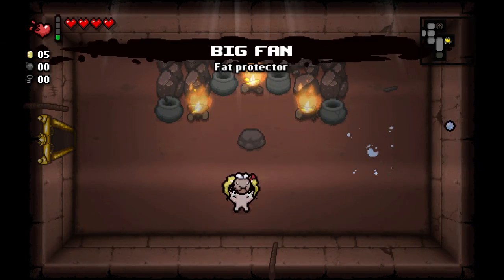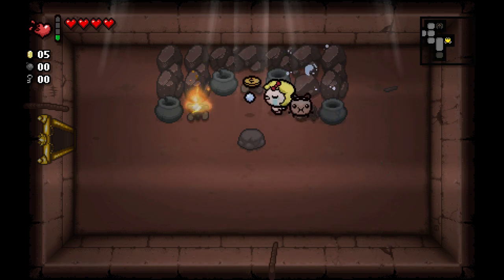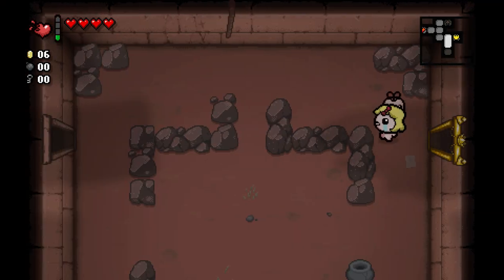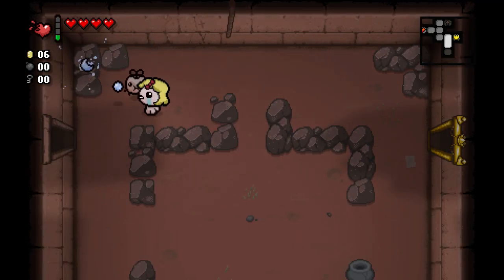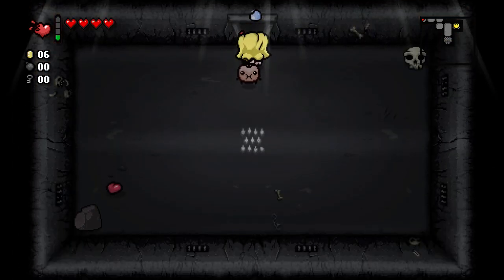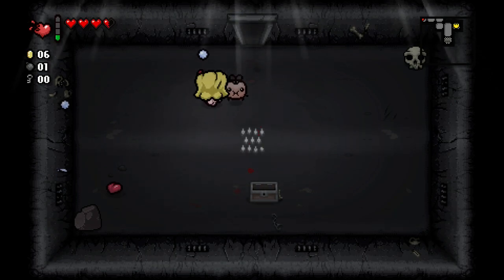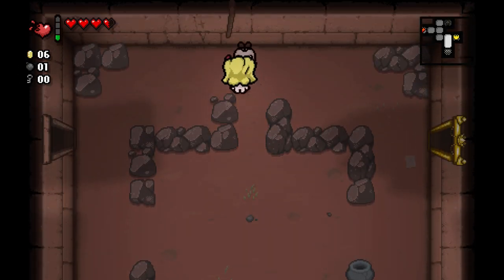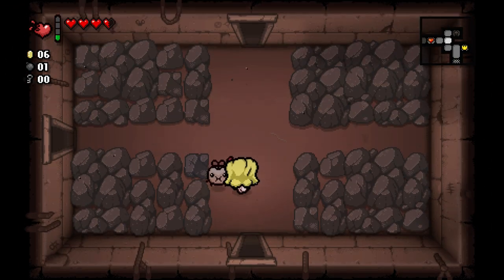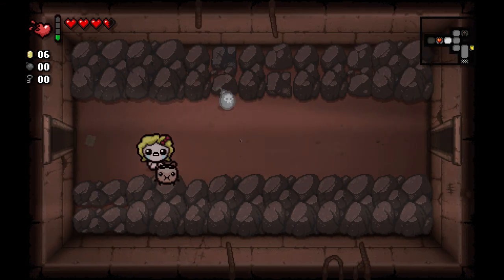We get the Big Fan. This is going to be an orbital that rotates around us and deals contact damage — very minor contact damage. But it's an orbital nonetheless, and I'm proud to call it mine. My little fat fly. I could play this for a chest. Normally I try to get it to where if I have a half red heart, I can kind of guarantee the chest, but usually after two to three times I get it anyway. I'm going to go ahead and blow up one of these tinted rocks.